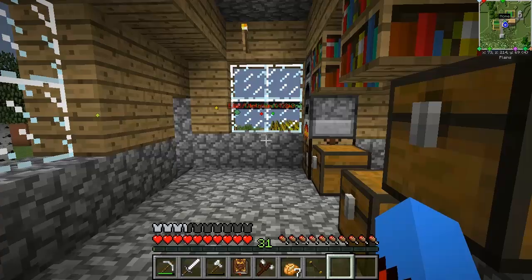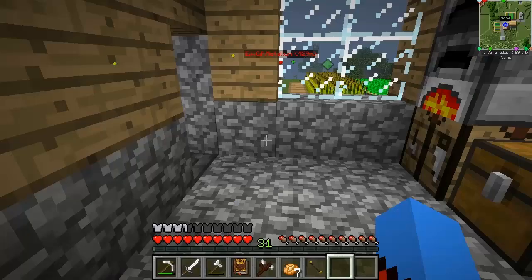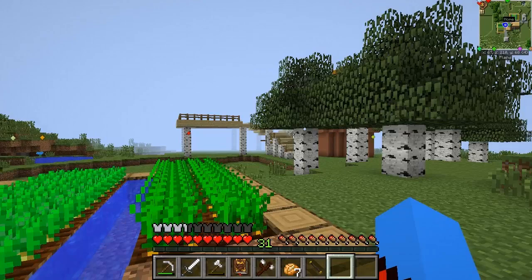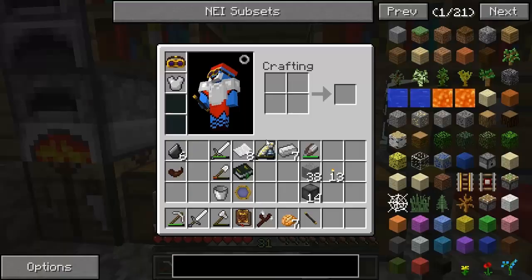Welcome back to Thorncraft and Botania Unite Episode 9. Today we're going to do some more stuff with Thorncraft. Last episode we focused predominantly on Botania, and there's a lot going on over there now — we've got a few different types of plants all generating mana and converging in that mana pool.